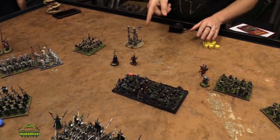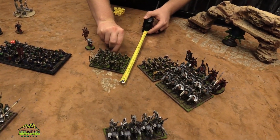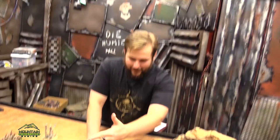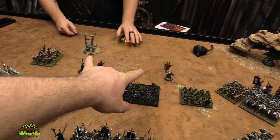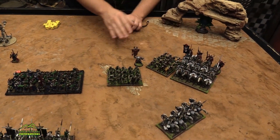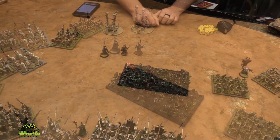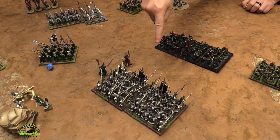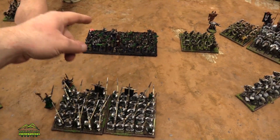The vampire moves 14 and he's banking on Surge working. Where does he end up after charging? I'm pretty sure you stay right there. We're going to play it like that, and if we're wrong we'll look it up afterwards — because if not I would charge the mage instead. We'll surge into the mage. I was within 14 anyway because that's only 12 inches. He's got a 7-inch move. Do you want to go after the mage? You could get to the bolt thrower next turn.